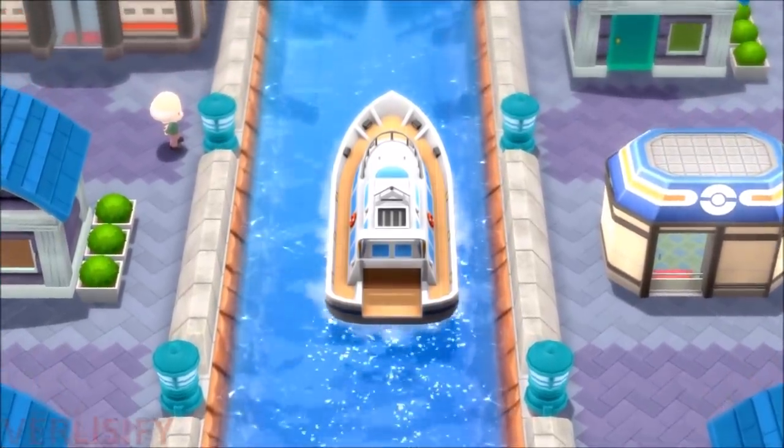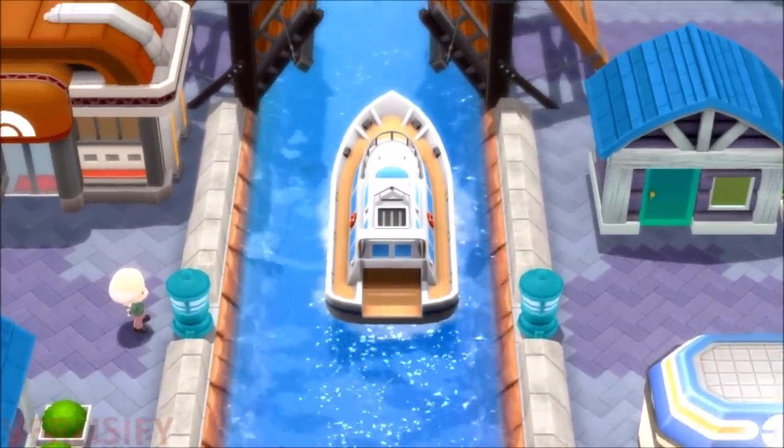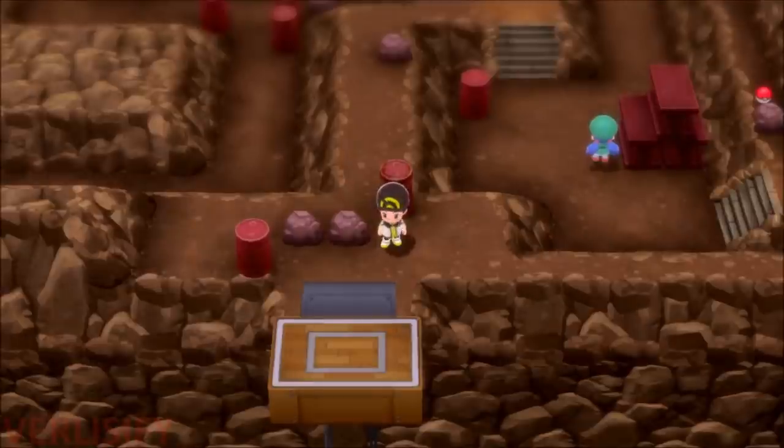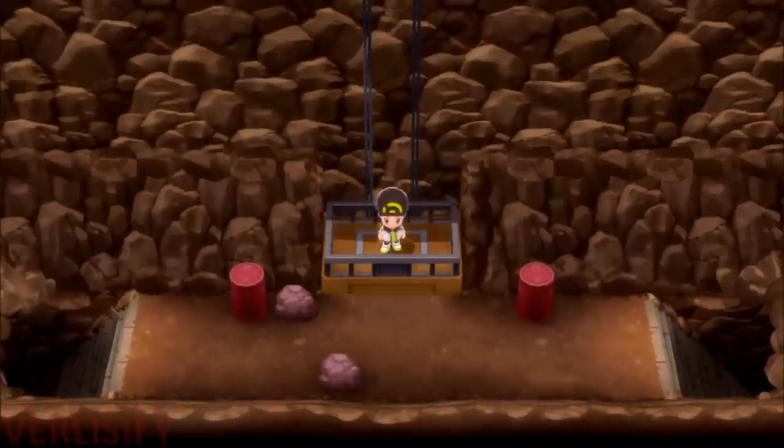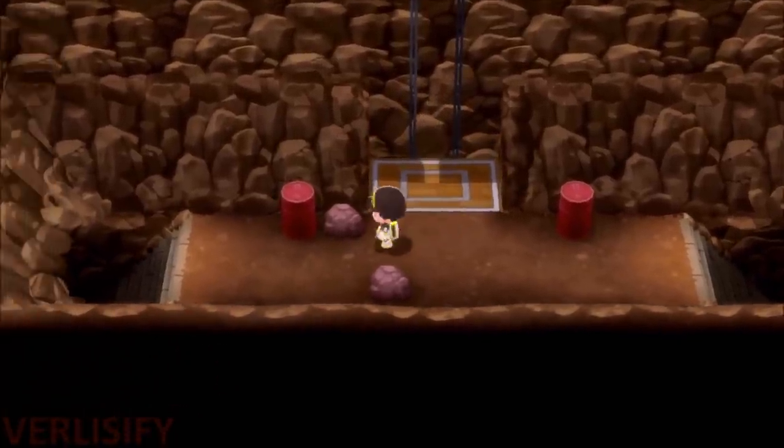Now let's go and find Riley, because we need to help him out to get that Riolu egg. When you first enter the cave, you want to go down these stairs on the right, then go through this room, hug the right side, take this little escalator down, go to the left, and then Riley's there.